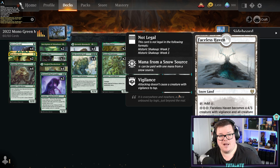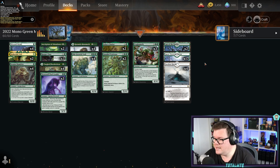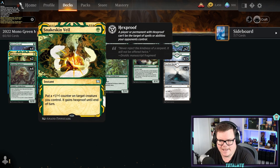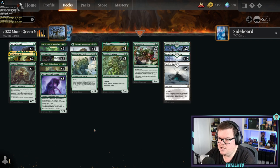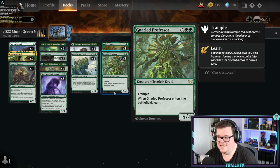Of course you're going to have Faceless Haven because every deck going forward will run it — a great card to craft since you'll be able to use it in multiple decks. We run snow lands because we do run Blizzard Brawl — one-mana sorcery removal that can give a target creature indestructible and a little pump as well. A bit of protection with Snakeskin Veil: a couple of these in the deck for a counter theme, and with Inscription of Abundance as well — pumping already big creatures up seems good, especially when you've got trample on Old-Growth Troll.